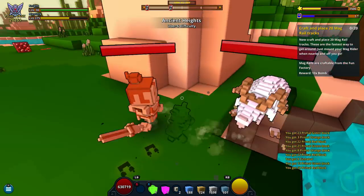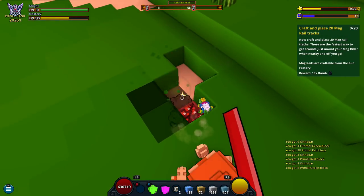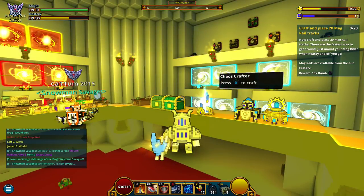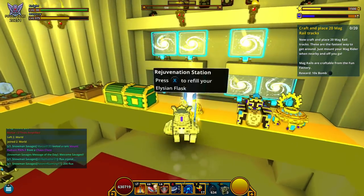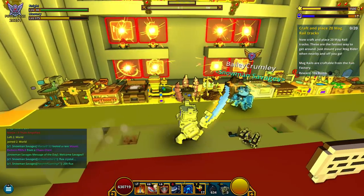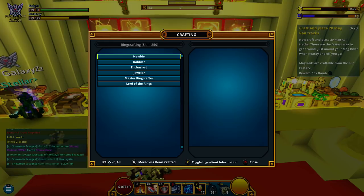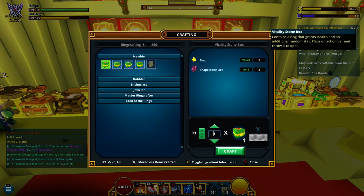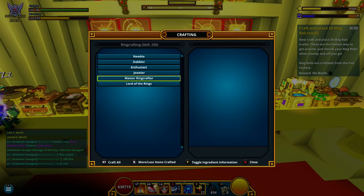Next up on the list is going to be stellar ring boxes. If you don't know what I'm talking about, you can now make radiant rings and stellar rings. A lot of people have already gone over this, but I'm going to show you how to do it real quick. What you're going to want to do is go over here to the ring crafting bench. You do have to be max rank which is around 250, so make sure you grind a bunch of stuff.